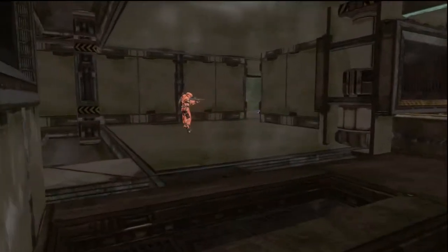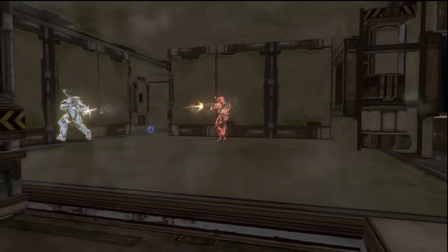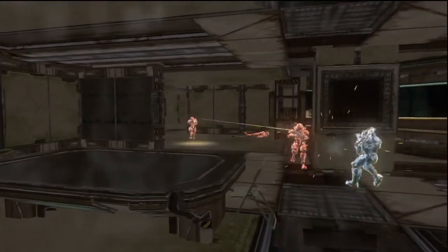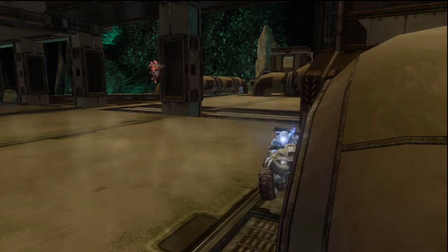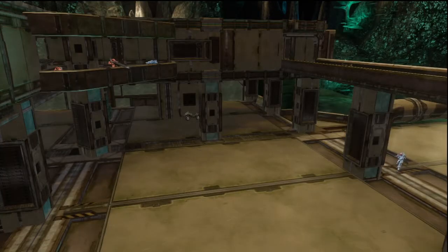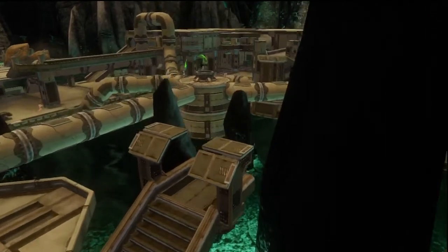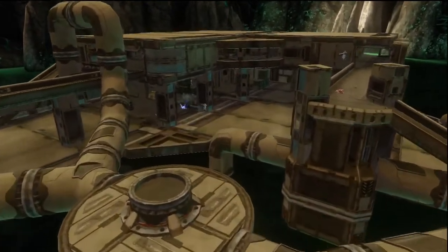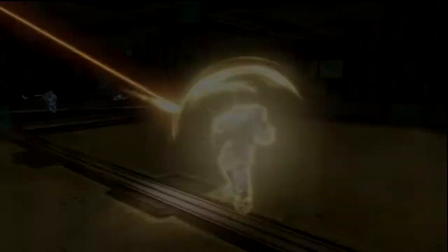The other main complaint was access to the upper building. There are three ways in — two on one side, one on the other — but once one team took control of that building, it was really difficult to route them out. So I added a lift coming up from the bottom, from the storage area beneath, to add another way in. Basically, if you didn't have the building and people were posted up on all the doorways, you had to run through a lot of open ground to get to it — it was a little too powerful of a power position. It'll be in my file share soon once I finish fine-tuning it, so check it out.